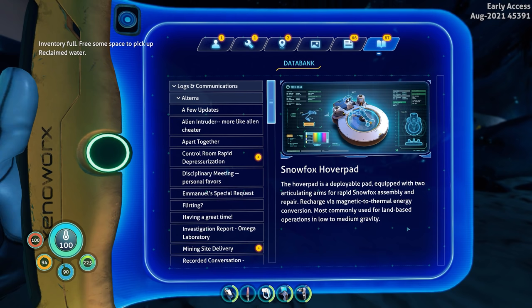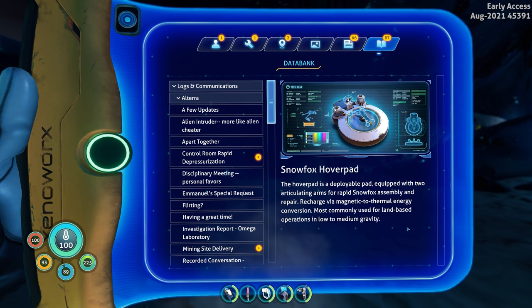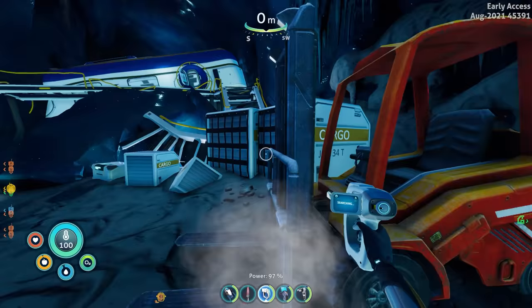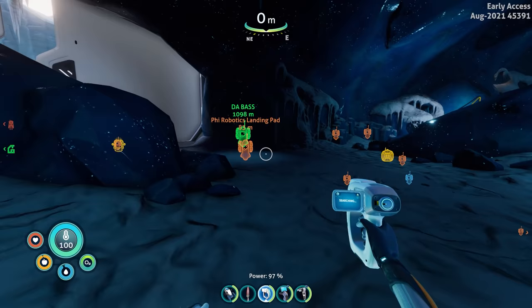We still need two more things for the snow fox itself, so the hover pad is kind of useless right now. Reading: 'Snow fox hover pad — a deployable pad equipped with two articulating arms for rapid snow fox assembly and repair. Recharged via magnetic to thermal energy conversions — wireless charging essentially. Most commonly used for land-based operations in low to medium gravity and cold climates.'